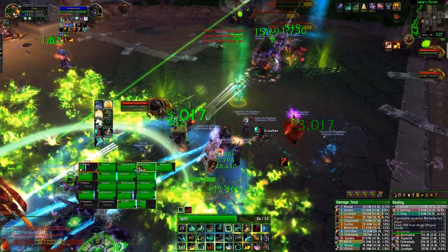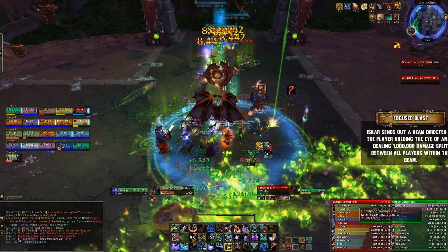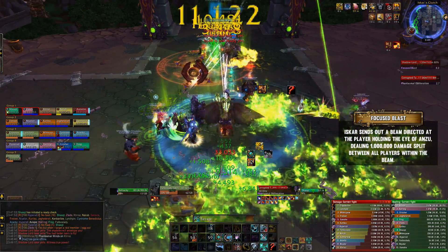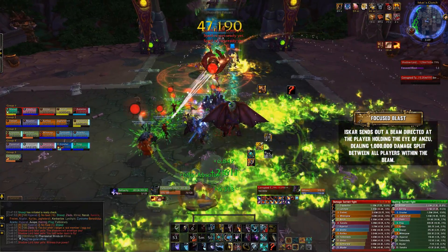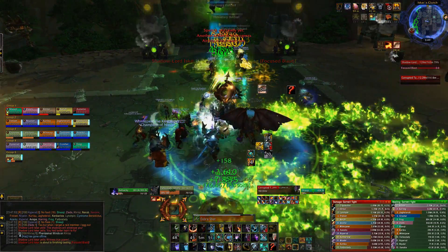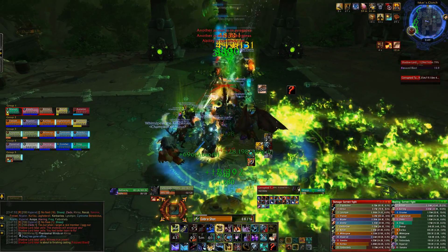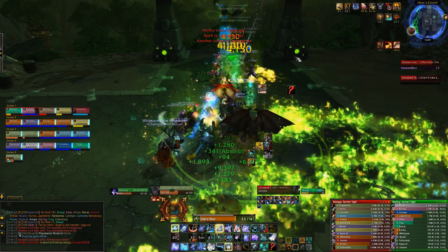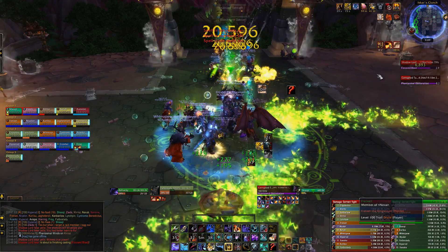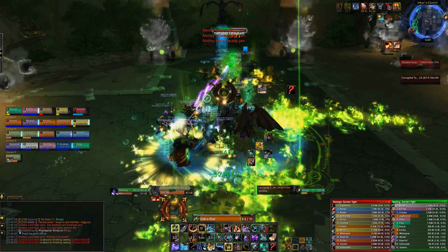While you're dealing with this, Iskar won't just be flapping around doing nothing — he will be casting an ability called Focus Blast. This ability has a huge cast time, and when the cast is finished it will deal a massive amount of damage in a beam directed at the player holding the Eye of Anzu. This damage is split between everyone hit by the beam. So the idea is to have the majority of the raid stacked up in the beam to soak the damage together. As long as you are dispelling the bombs, there's actually no movement required — just have everyone stacked up and heal through the damage from Focus Blast.